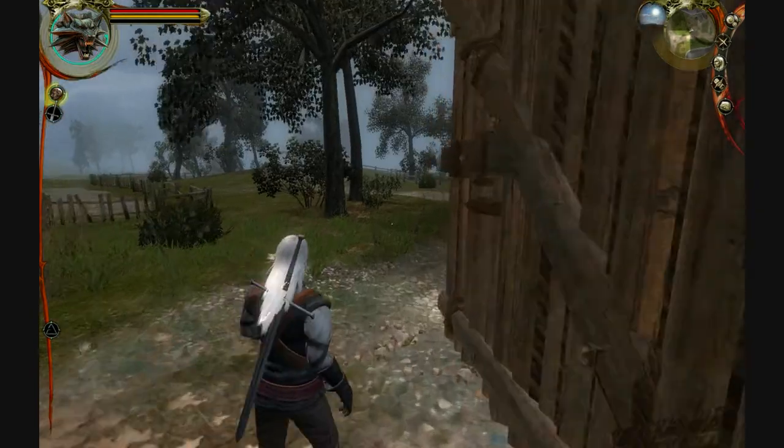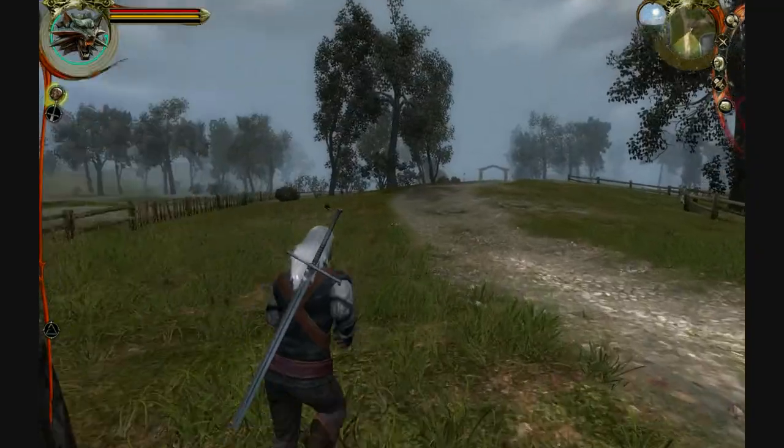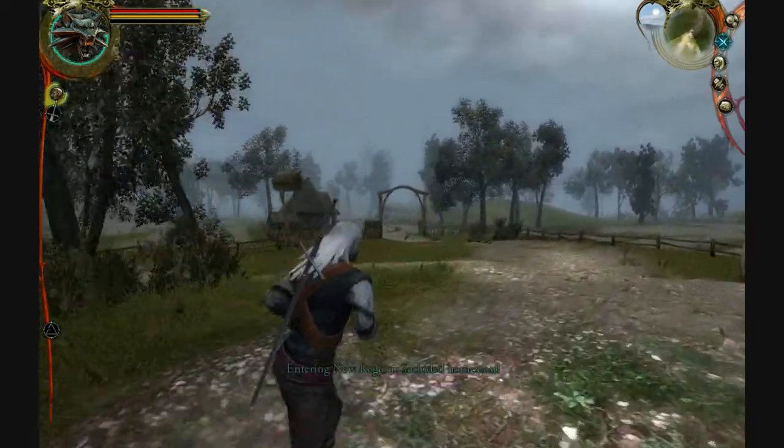To actually find Odo's house you need to go left when you are leaving the inn instead of going right to find everything else. Odo's house is actually kind of secluded, and that's it right there.